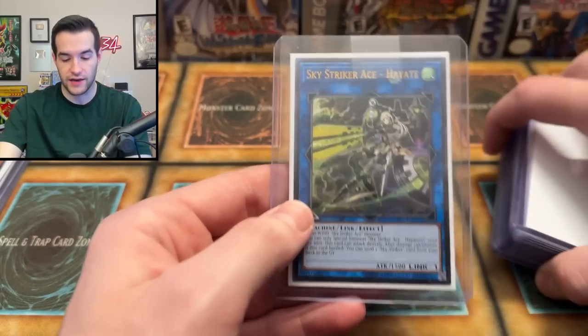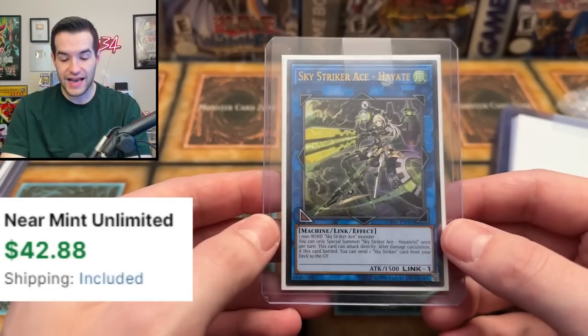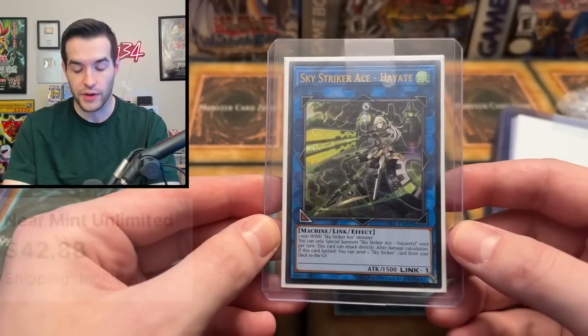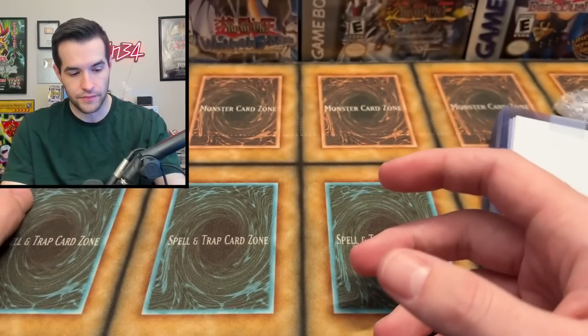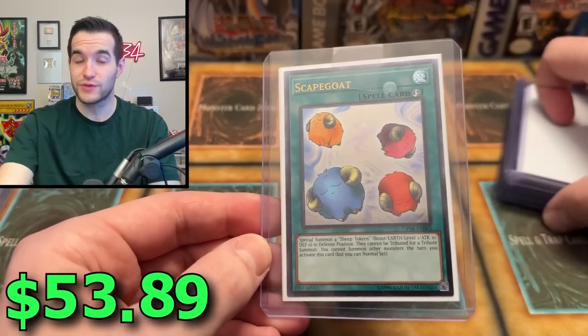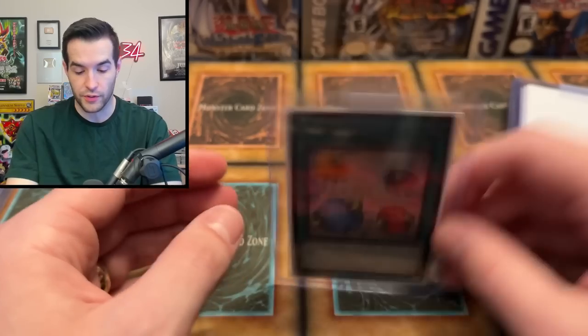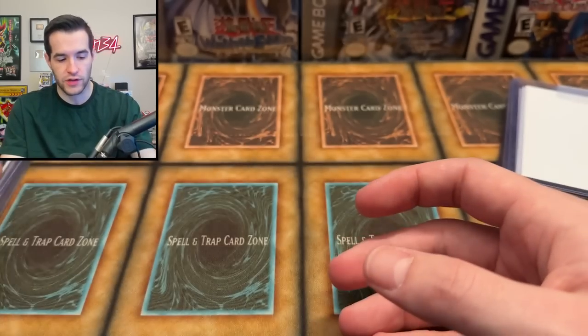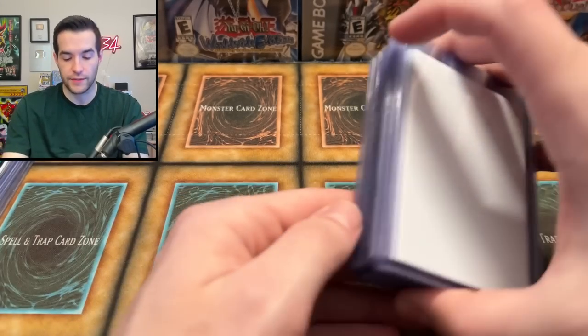Sky Striker Hayate — now this is a popular card. Sky Striker is obviously a very big archetype and people are big fans of it. Very nice Ultimate Rare. Then we have a Scapegoat Ultimate Rare — not the Collector Rare Scapegoat that we searched for, but the Ultimate Rare. This came out in OTS 8. I've opened a lot of OTS packs over the years and we've pulled Scapegoat a few times.